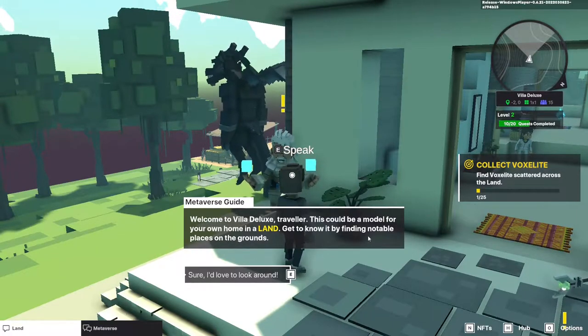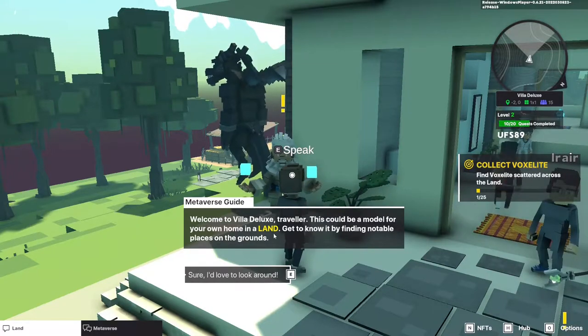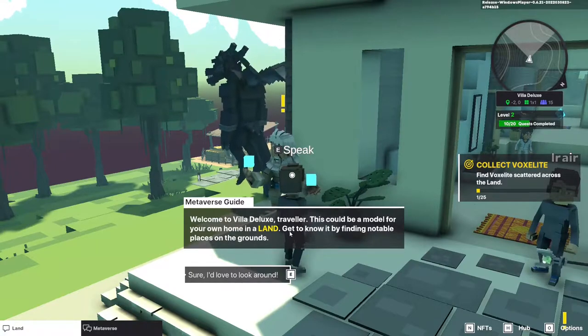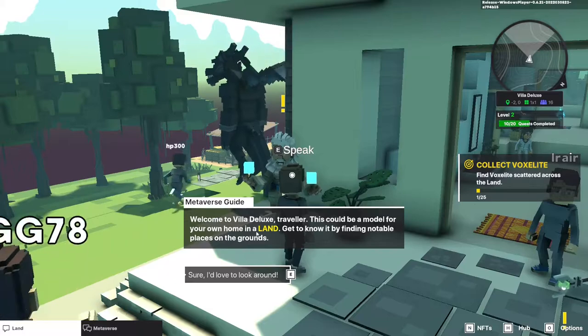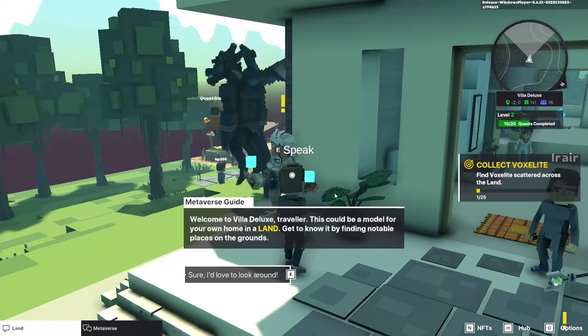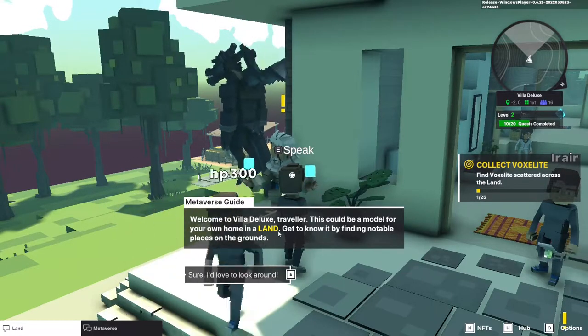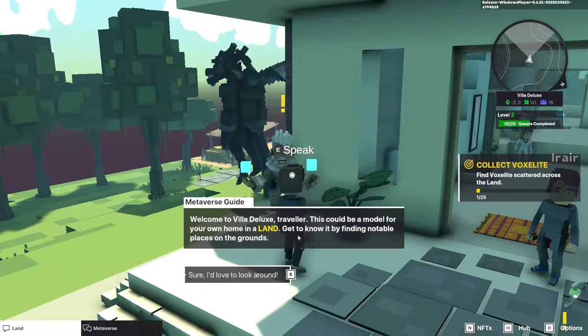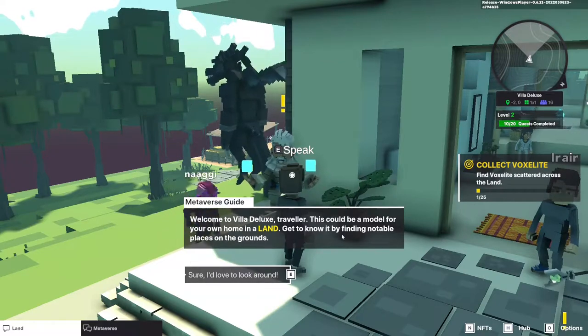Welcome to Villa Deluxe, Traveler. This could be a model for your own home in a land. If you don't know what that is, land is actually parcels of the Sandbox where you own a portion of it and you can build an experience like this — but they're really expensive. So these are probably mostly either really wealthy folks or actual brands that are going to be buying this and building out experiences.